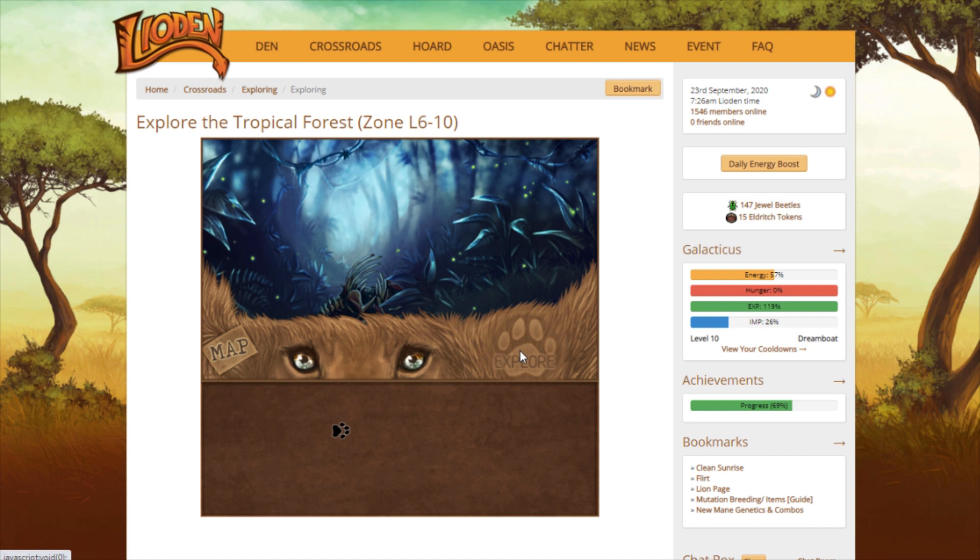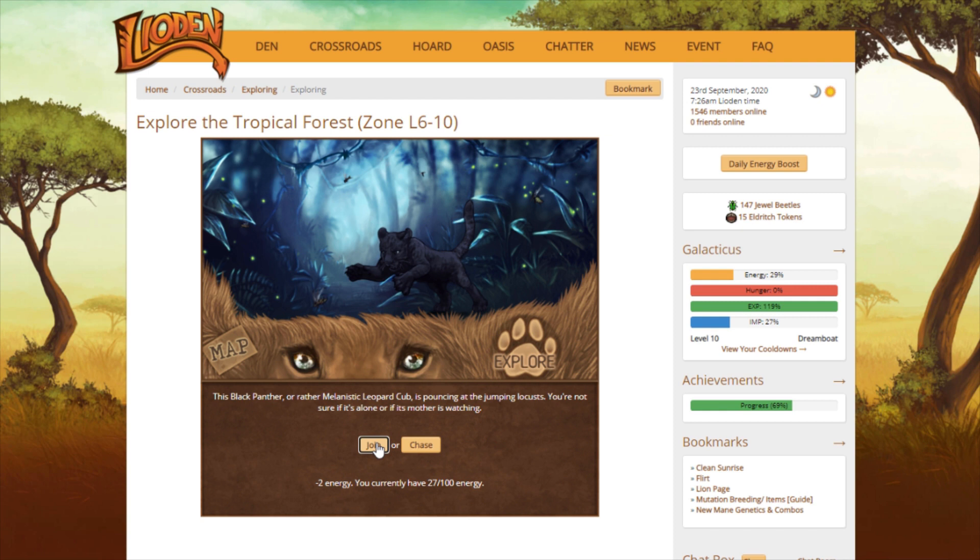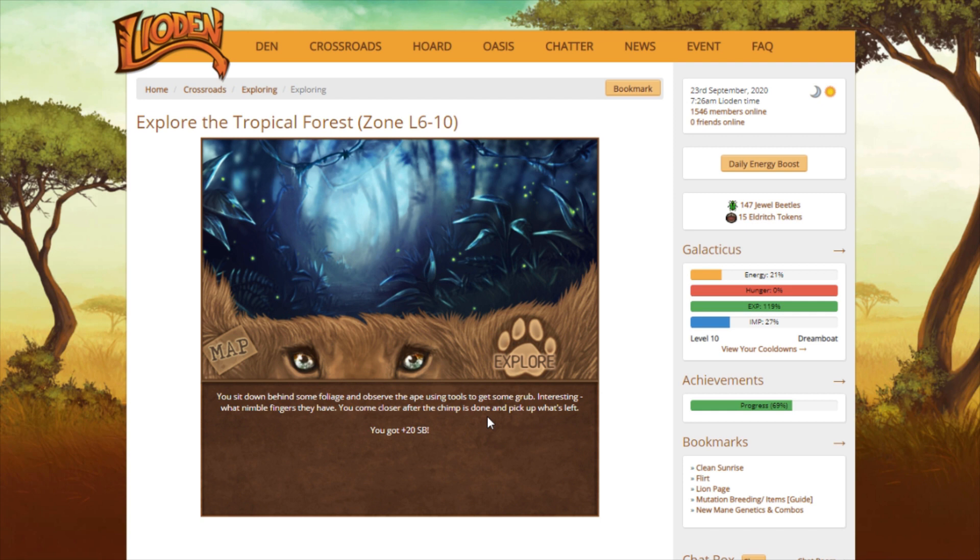I personally like using them myself because I usually try to always use one on my main king to pass the rosette marking. The Okra Nawaks guarantee that the marking of your choice on the parent that you use it on is guaranteed to pass to all cubs in that next litter. So I always use that on my king because I really like to keep the rosette marking.